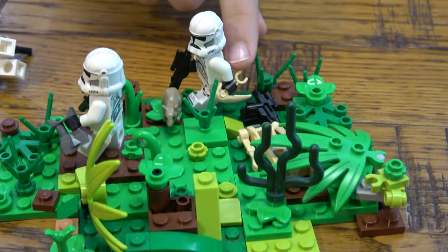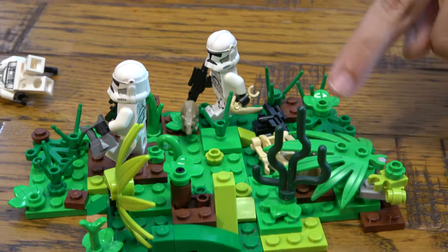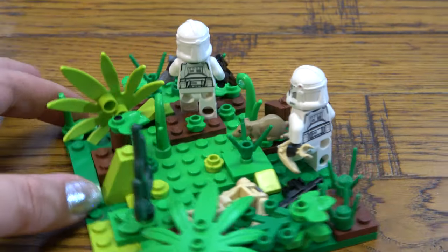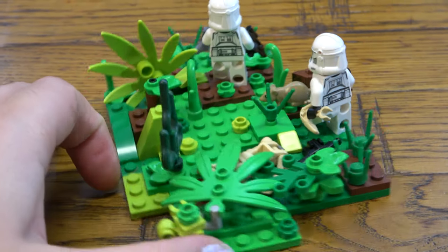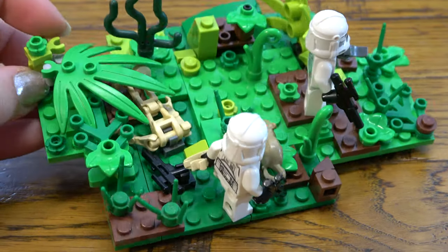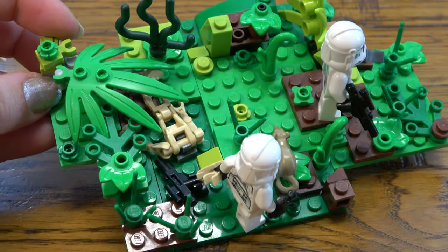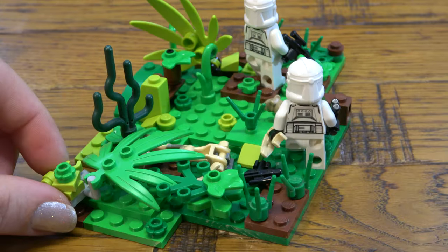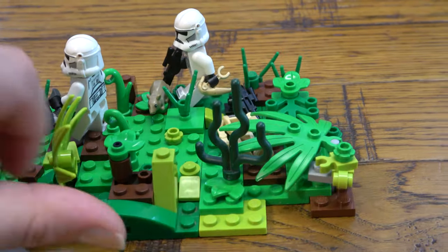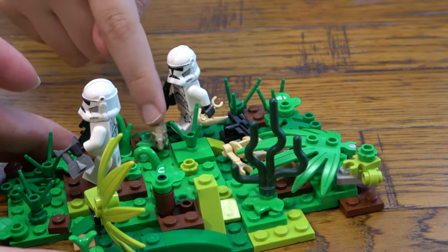How did he get that droid head? From the droid hiding in the bushes right over here, with his gun on the floor. It's a very nice little detail — you can kind of see the droid just on the floor after he's been shot, and this guy is carrying his head for some reason.